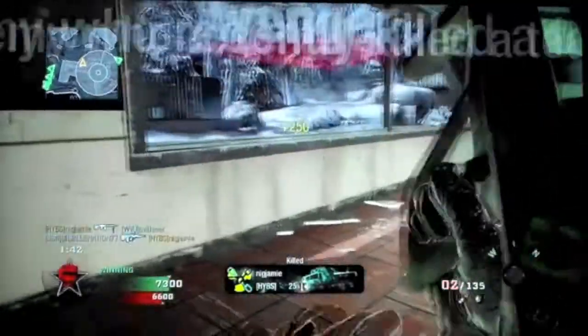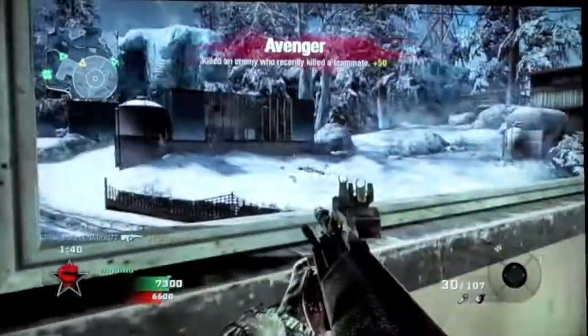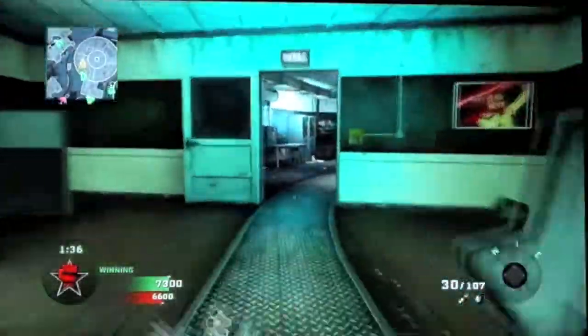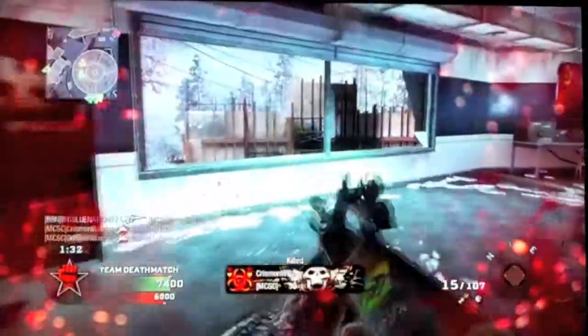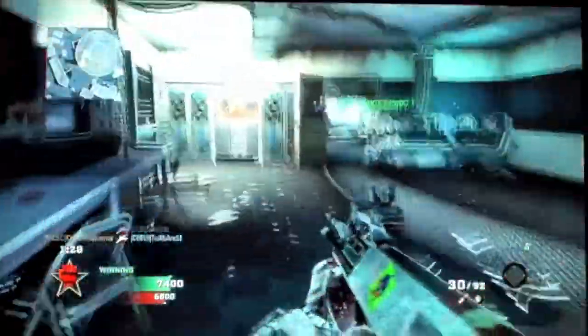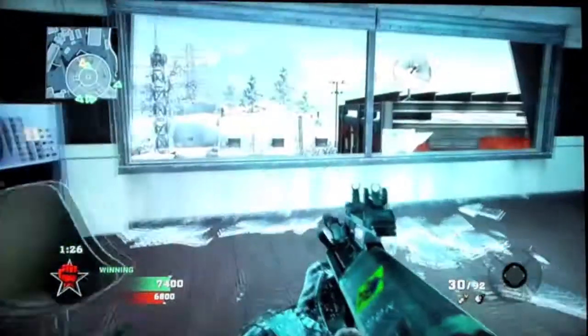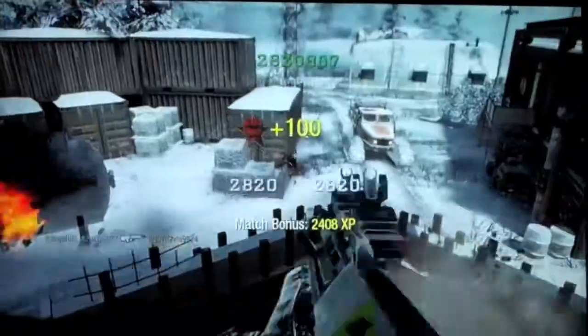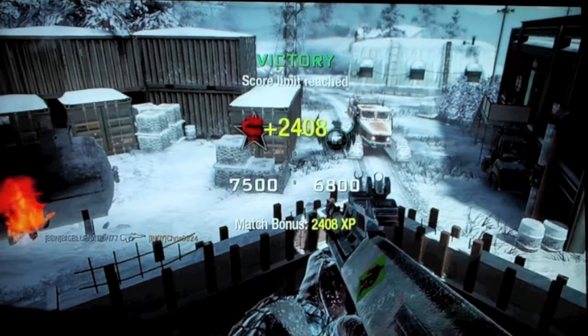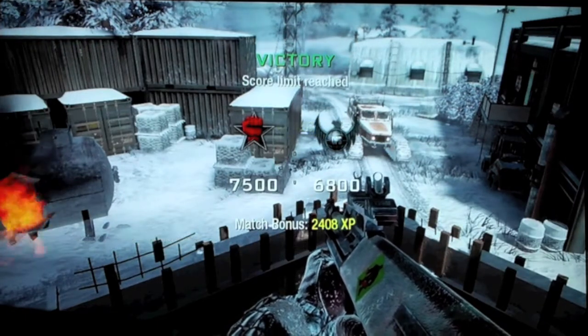I take out the guy by the house that's being constructed. There's the guy with the gold FAMAS again coming back after me — take him out. Then there are guys sitting down at the bottom of the map — take them out for the win. Thank you guys for watching and please subscribe.